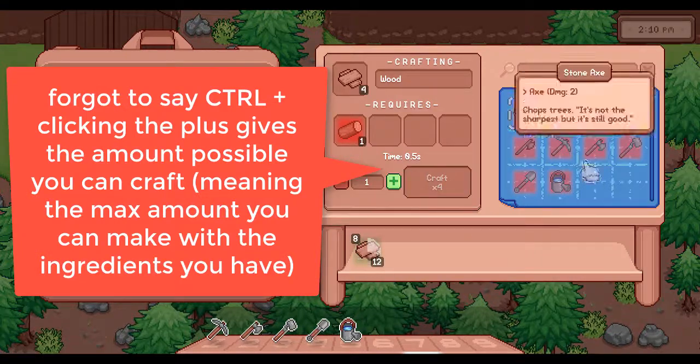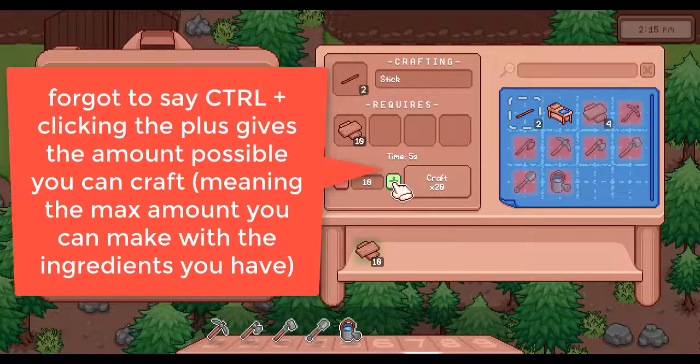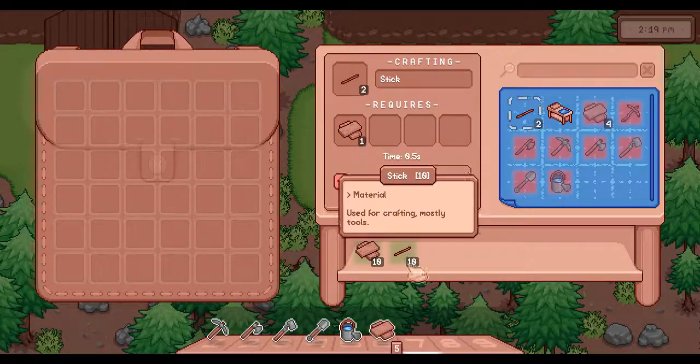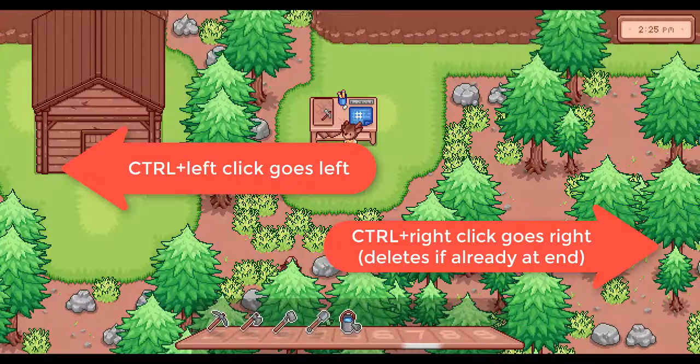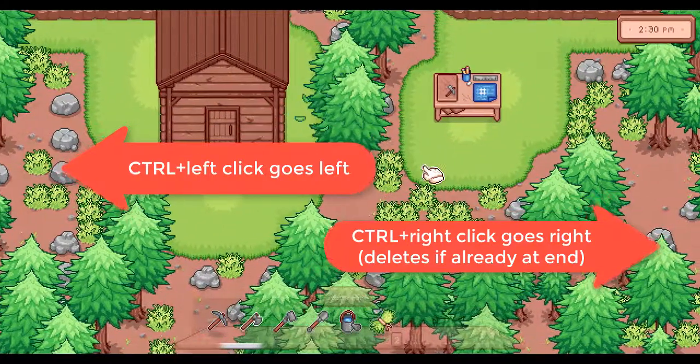Now crafting — it's kind of hard to show — but you can move things to the front of the queue or the back, and you can delete them, like delete what's left, using control plus left and right clicks. Left moves to the front, right moves to the end, and if it's at the very end then it'll delete.